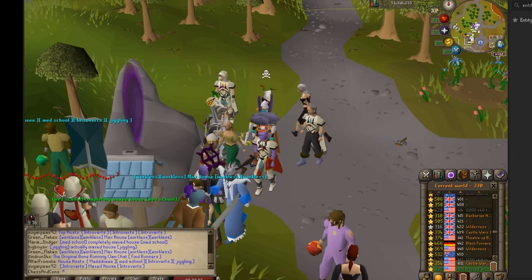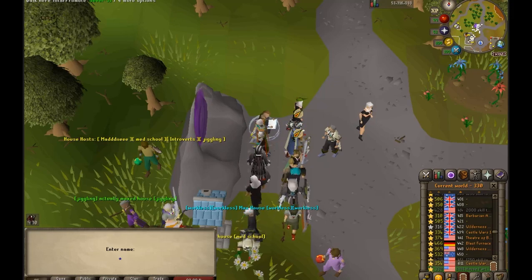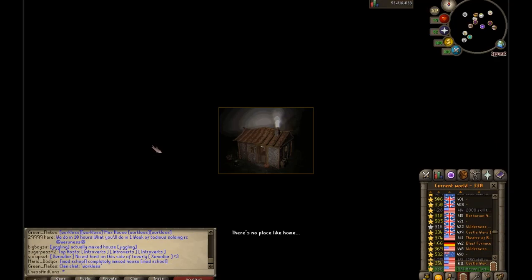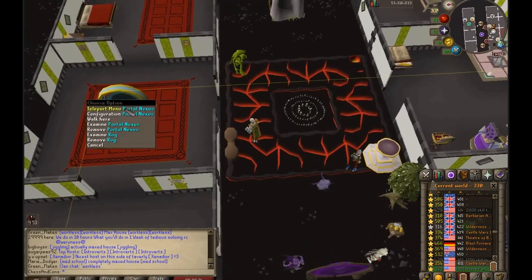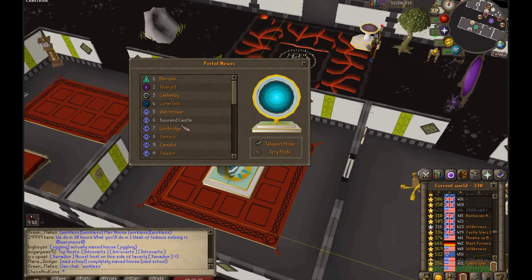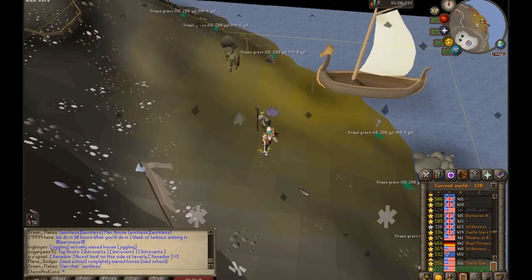Usually you'll find someone that just promotes all of them. I'm going to go to Med School's house. Once you find someone with it, you're looking for the portal nexus. Go to the teleport menu and look for Waterbirth Island.